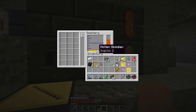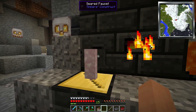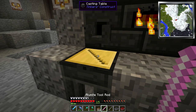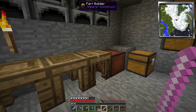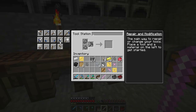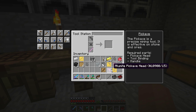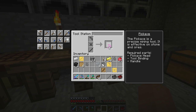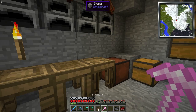We got lumite, we got obsidian - I don't want to waste the gold on that, so let's just go with all lumite. Hopefully we have enough. Got enough - cool beans. Tool station - there we go! We plop that down and we got ourselves a pickaxe that is able to mine cobalt.